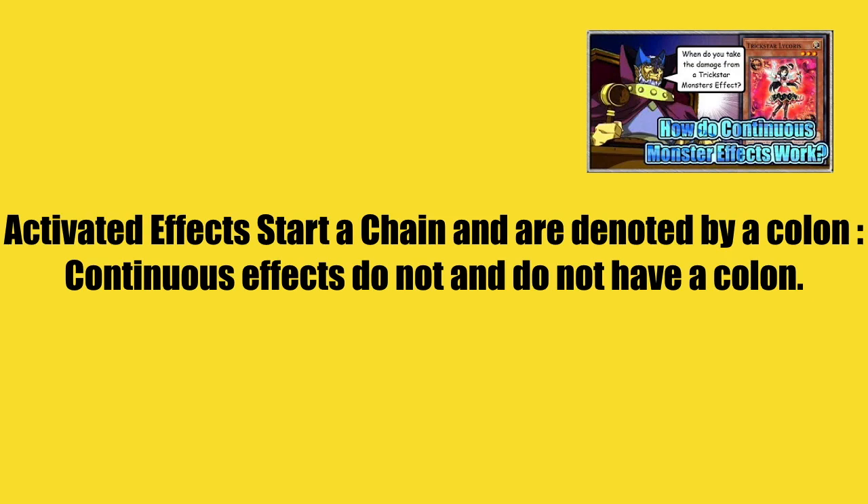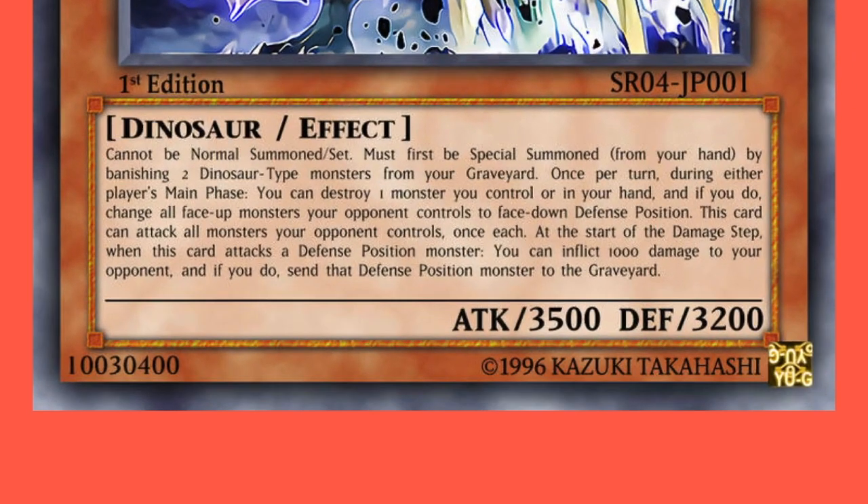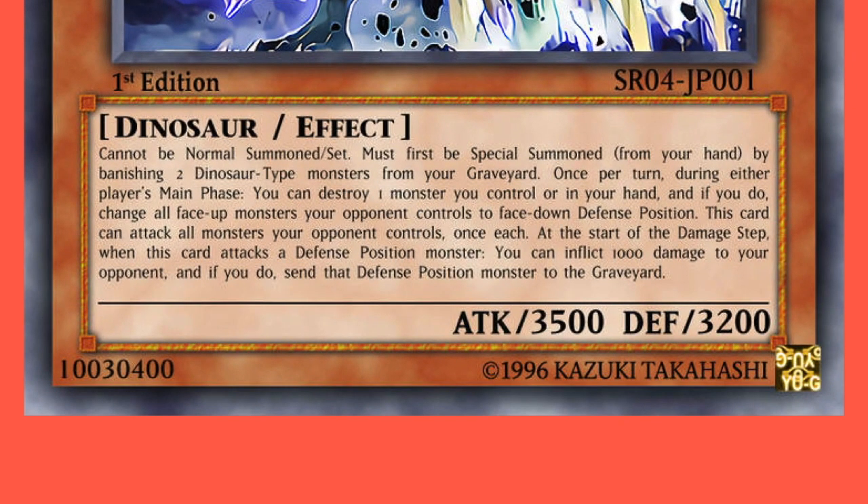We're going to start off by talking about Ultimate Conductor Tyranno, a level 10 light dinosaur monster, who has the following effect. Once per turn, during either player's main phase, you can destroy one monster in your hand or field. And if you do, change all face-up monsters your opponent controls to face-down defense position. That's the relevant part of the effect we're going to be discussing, because that is his activated effect that you can use during either player's turn.